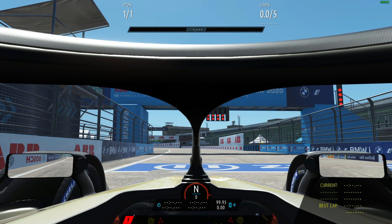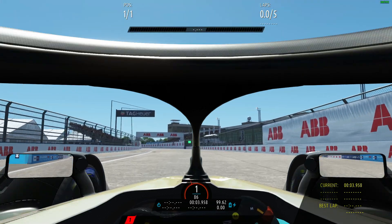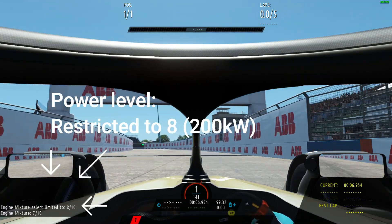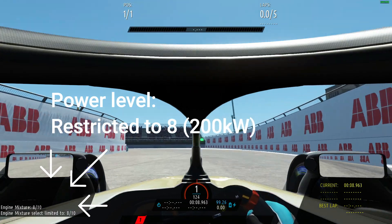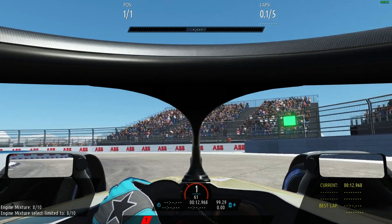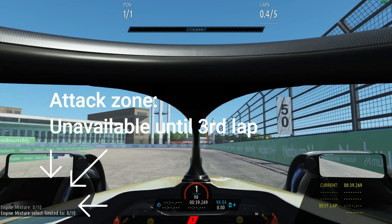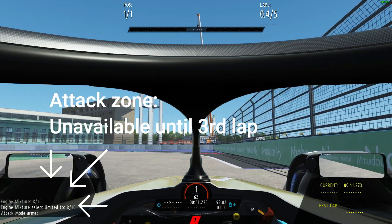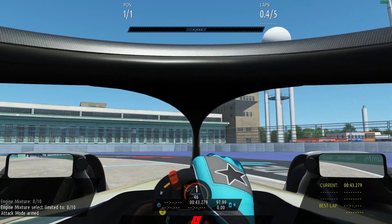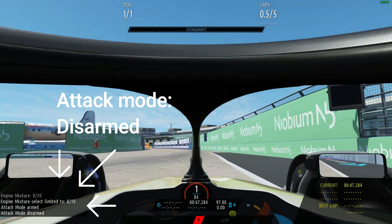Let's first look at the power level restriction during a race session. As you can see I am trying to toggle the fuel past the number 8, which is 200 kilowatts in the HUD. Fast forward to the attack zone — I am on my first lap and I am going to attempt to go through the attack zone. As you can see I have armed and I have gone through, and attack mode is disarmed because attack mode is not available on my first lap.